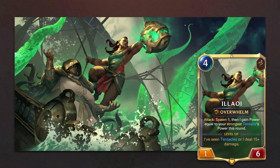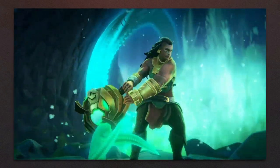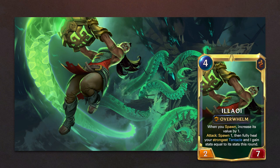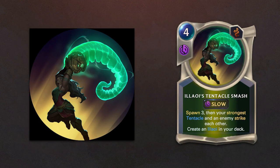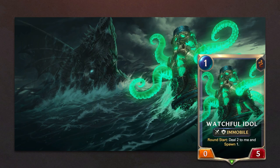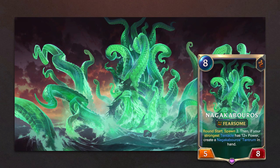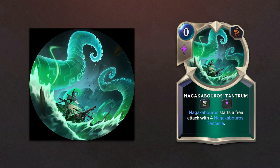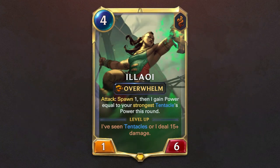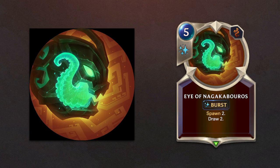Our third champion is Alawi. We see her level up animation and her level 2. Her champion spell is Alawi's Tentacle Smash. Alawi brings a bunch of new followers: Watchful Idol, Tentacle, Buro Leader, The Seas Voice, Nagakabouros — which creates the spells Nagakabouros's Tantrum and Nagakabouros's Tentacle — and Buro Lookout. As for spells, Alawi brings three: Tentacle Smash, Answered Prayer, and Eye of Nagakabouros.